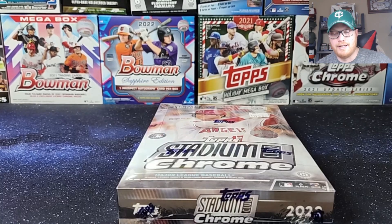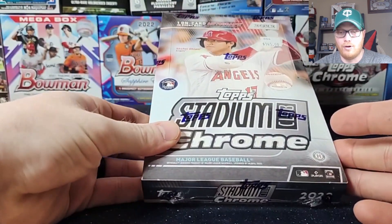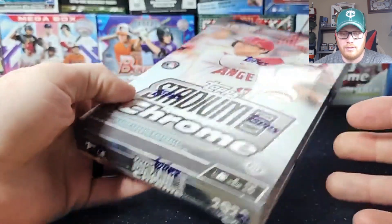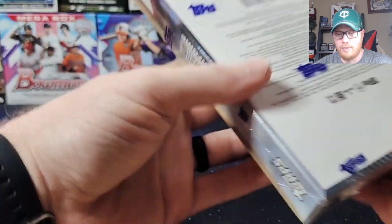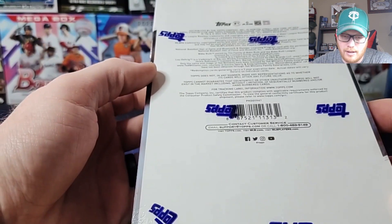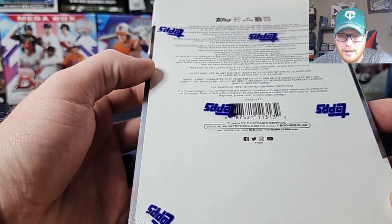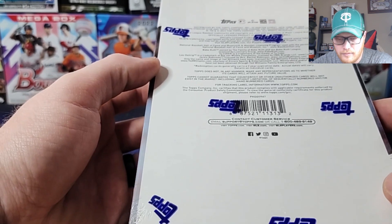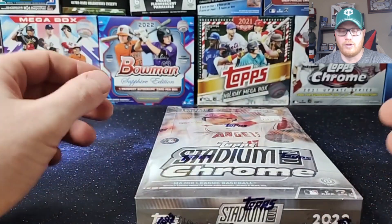How's it going? Welcome to another edition of Sunday Rips. This week we got a little Stadium Club Chrome. Guaranteed one auto in here. You usually see quite a few parallels. Red is usually like one in every couple packs, and then you usually get one or two numbered cards. Fun little product, not too expensive, cool photography, cool cards.